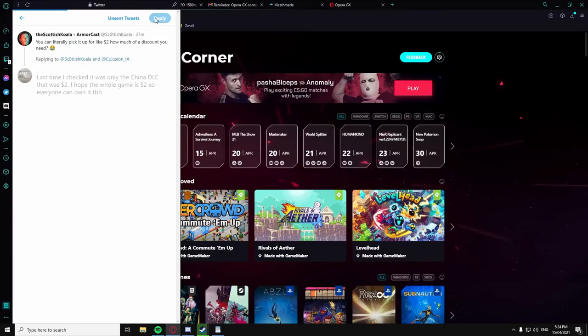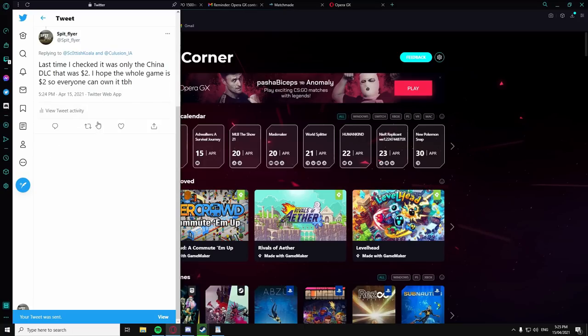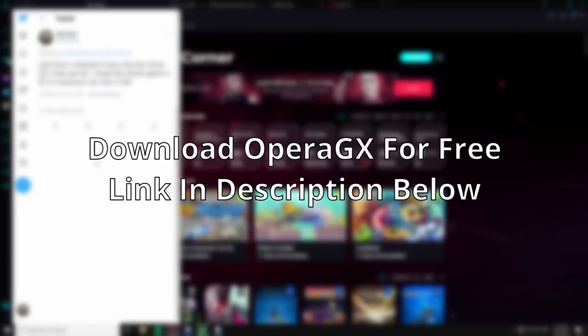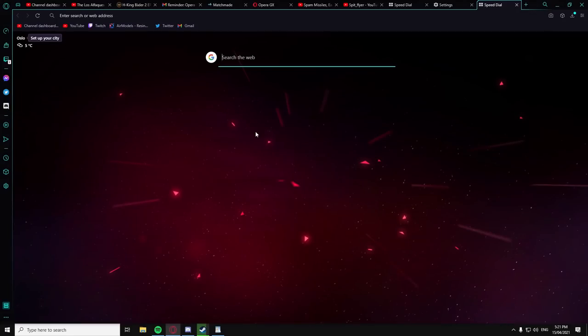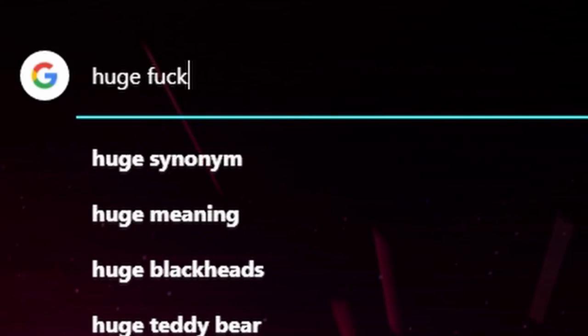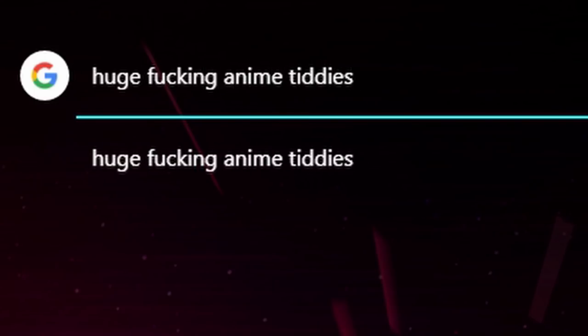Opera GX is a browser I can genuinely recommend — its features and customisations are unparalleled, and best of all, it's free. So download Opera GX for free in the description below. Even if you try it out for five minutes, it helps the channel out greatly and allows me to fund upgrades such as the recent upgrade to my Ryzen 9 5950X. Thank you to Opera GX for sponsoring this video.